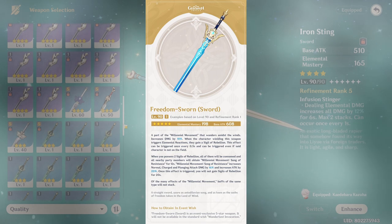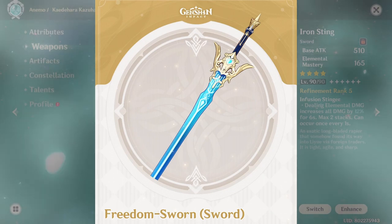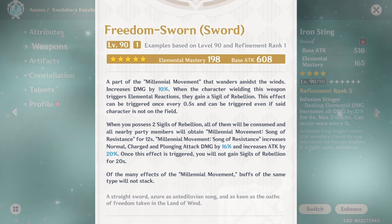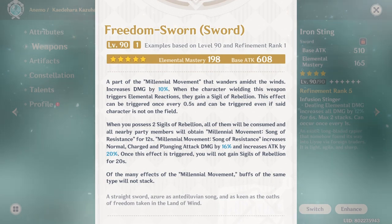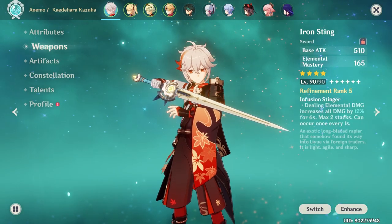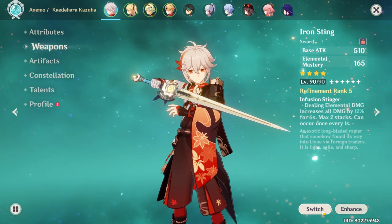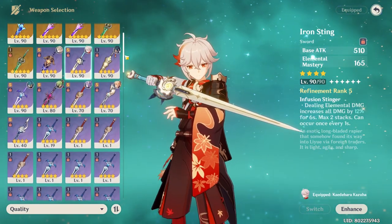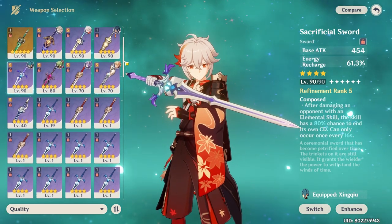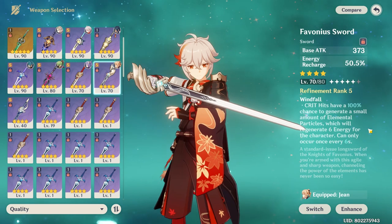His signature weapon — or at least the one always released with him — has around 30 EM difference from Iron Sting, which for me isn't really worth spending gems on. The value is in the passive: it's fit for a pure burst DPS Kazuha, buffing your whole party with bonus damage in addition to the attack percent. Special mention: for Kazuha players who struggle with energy recharge, you can use Sacrificial Sword, sacrificing the EM substat. Prioritize Sacrificial over Favonius, because Swirl does not crit and you'd have a hard time stacking crits on top of hunting for EM pieces.